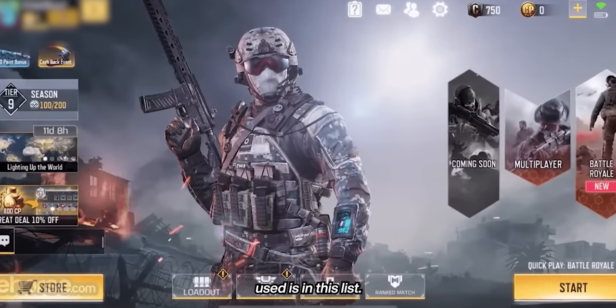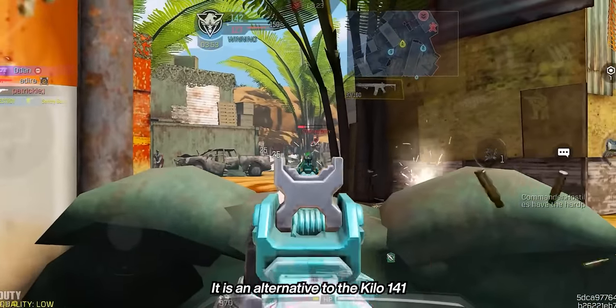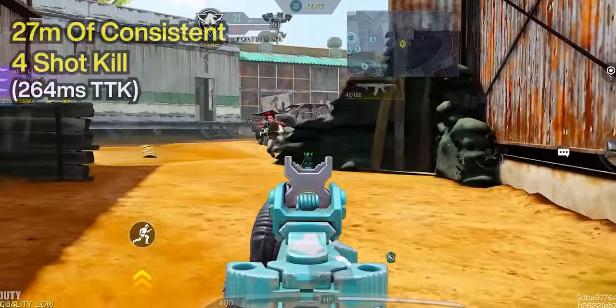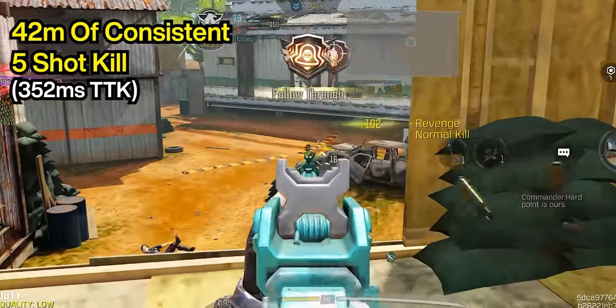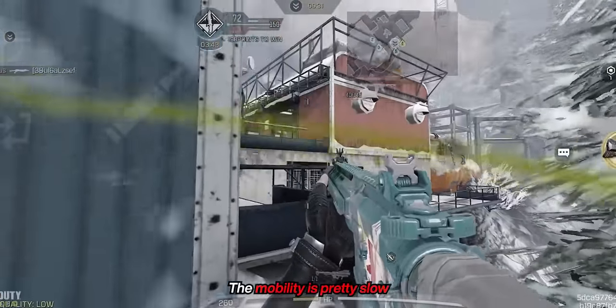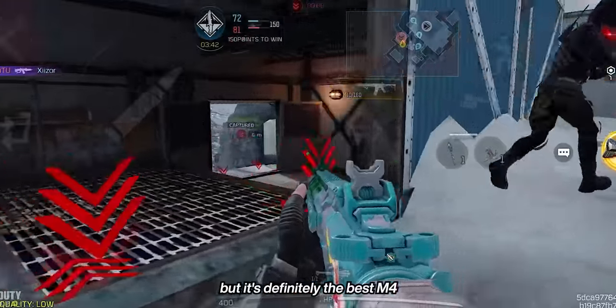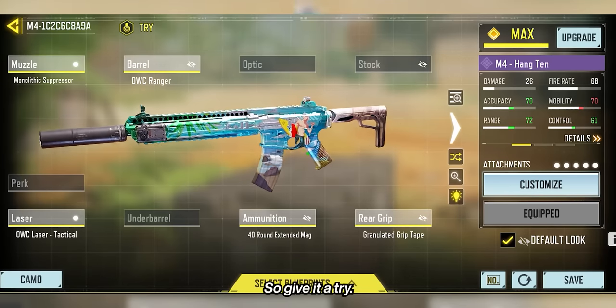The first gun you ever used is on this list — yep, it's the M4. With the buffs it received, it's an alternative to the Kilo-141. It has 27 meters of consistent 4-shot kill and 42 meters of consistent 5-shot kill. It has an easy-to-control recoil and a large mag. The mobility is pretty slow and the BSA isn't super accurate, but it's definitely the best M4 we've ever had in COD Mobile, so give it a try.